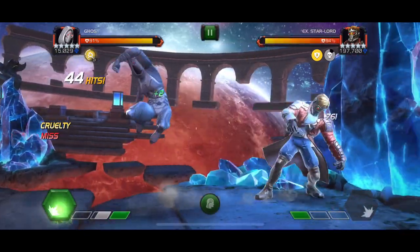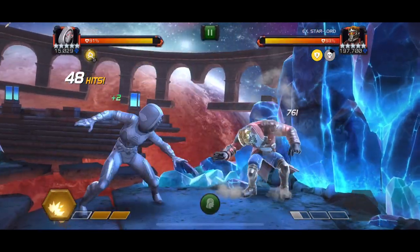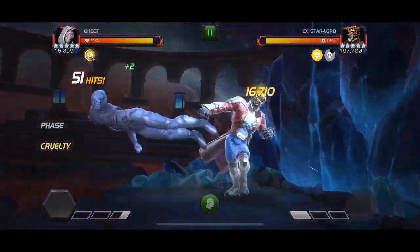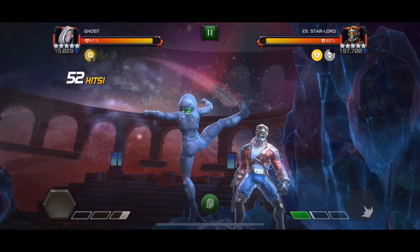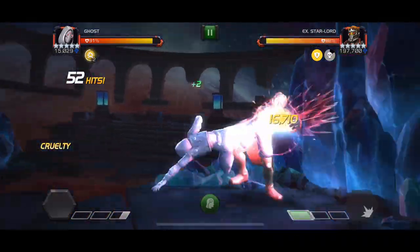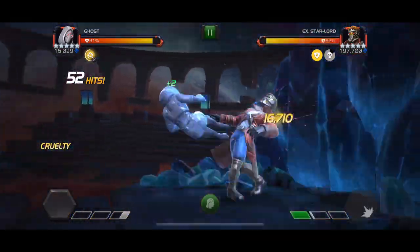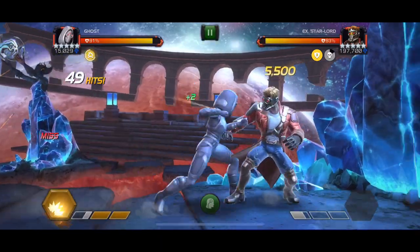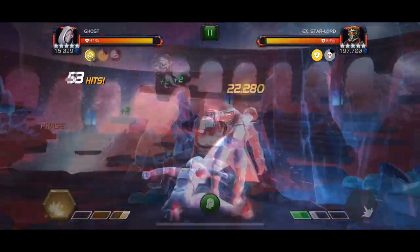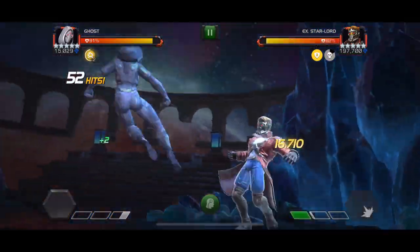Here we're about to drop another level two on Starlord, and I'm going to repeat it a couple of times and slow it down to help explain it better, then carry on with the rest of the fight till I drop another level one. The whole key to dropping your specials reliably with Ghost even without Wasp Synergy - and still landing them all as criticals - is that slight pause you take after the last hit of whatever combo you've decided to do.